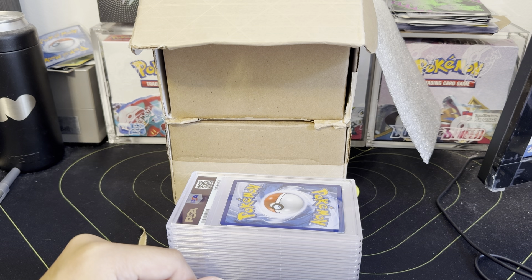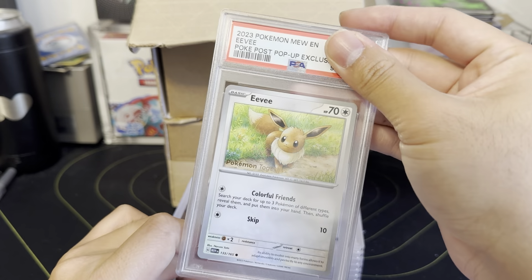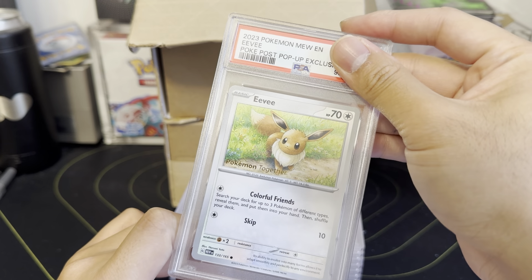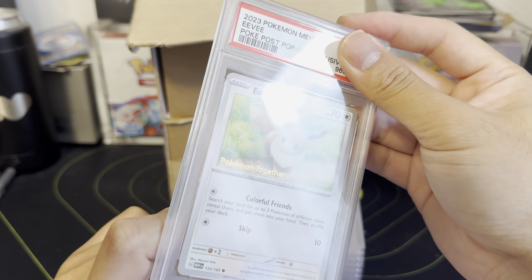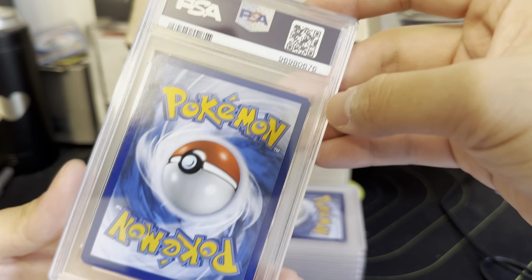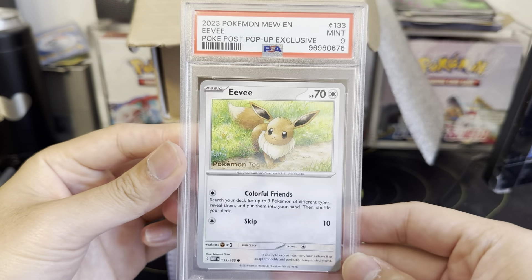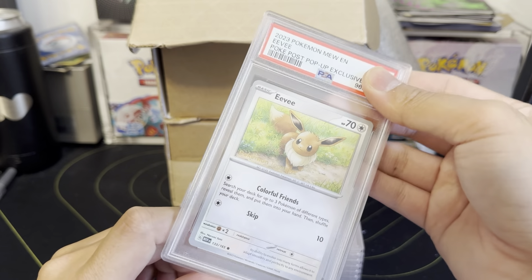I prefer the Kingdra or the Greninja — let me know in the comments which one you prefer. Next, Pokemon Together promos — these came from the Pokemon Center as promotional cards when you spent over a certain amount on TCG product. I thought it was cool they had a little description on there. We sent in two or three. There's a little nick — I didn't see the little dent there. Let's see how that affects the grade — Mint 9.